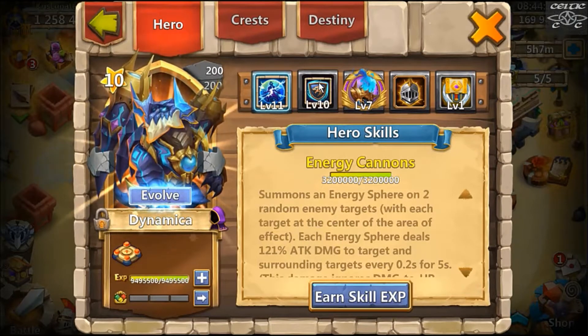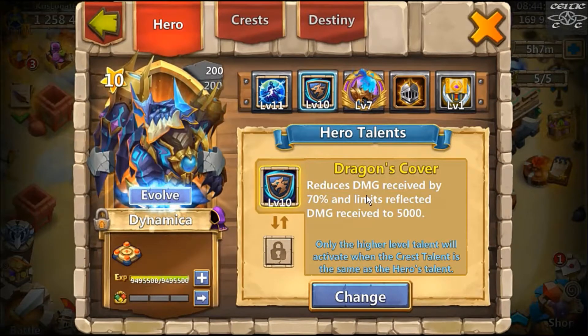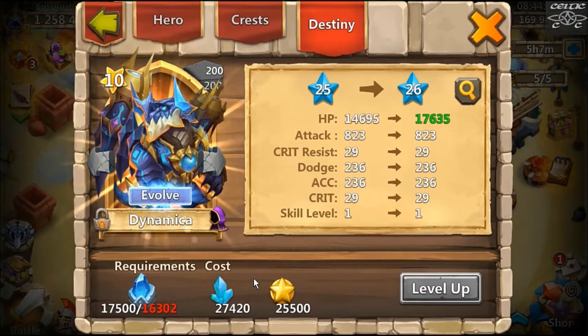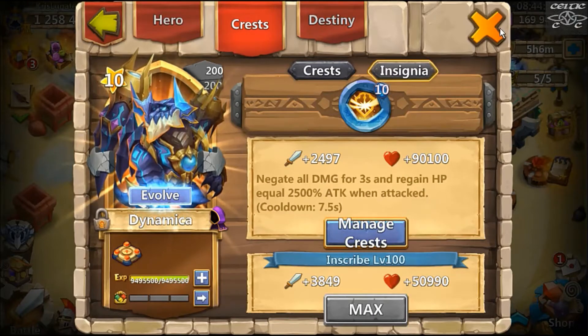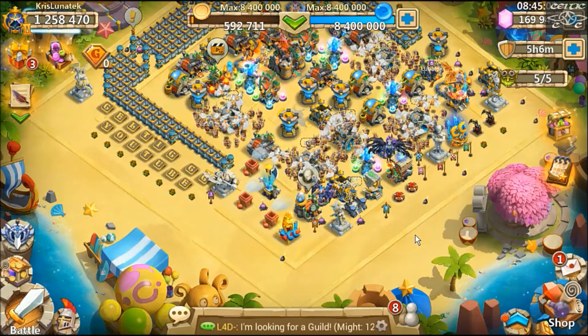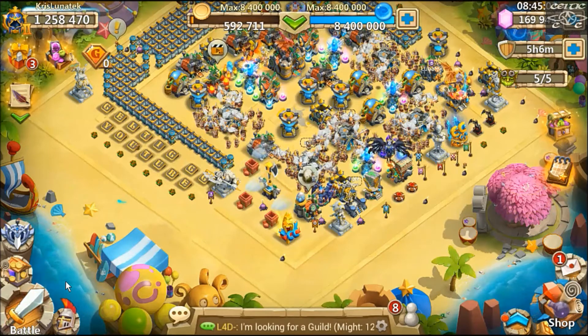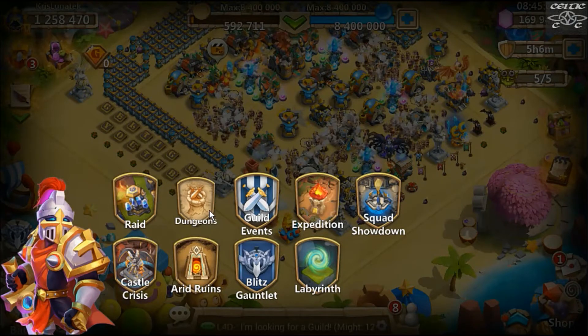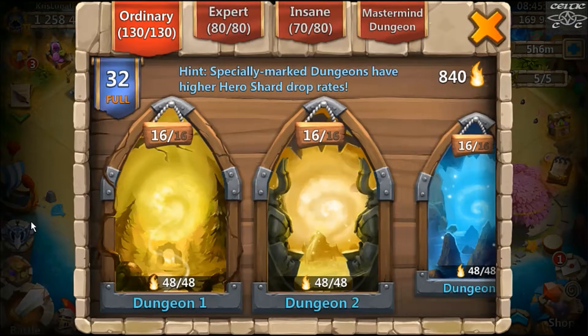I went with Dragon Cover level 10 because on Reddit someone said Dragon Cover was his best talent, so I just went with it. I put the new pet on him. Destiny-wise, you can't get him up very high at the moment so he's up to level 25, and I put Survival on him. I haven't actually tested him out solo yet - I've used him in expeditions and didn't really notice how good he was, so I'm just going to do my normal hero test.